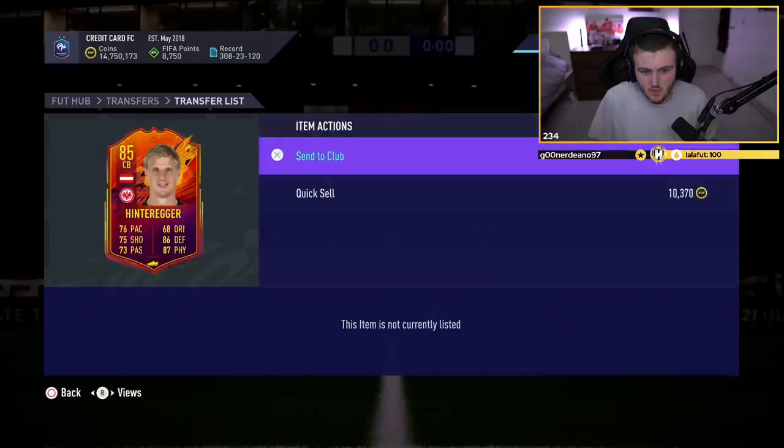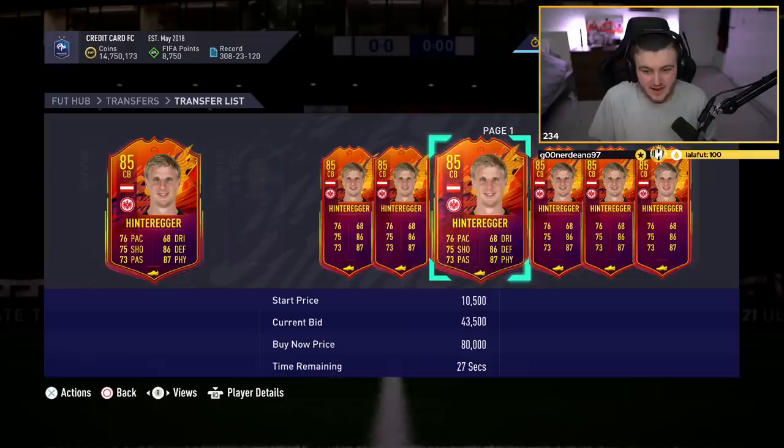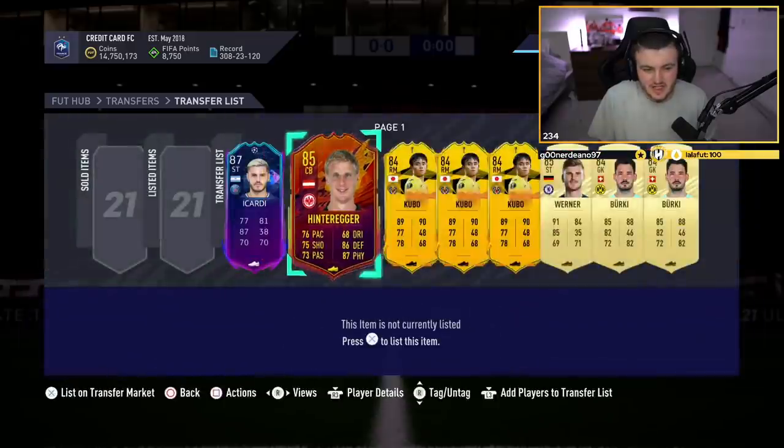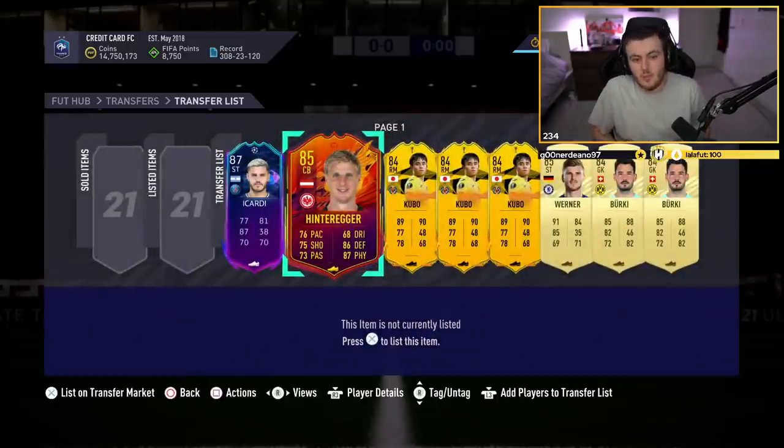So we got 12,000 FIFA points opened on the 100ks. We got Hinteregger, an inform Sommer — two walkouts — and most of the packs were non-boards. Sommer's worth probably about 45k, actually a pretty decent looking card as a center back — with an upgrade or two it'd be a nice card. That actually wasn't very good overall, but hopefully you guys enjoyed. I can't believe we actually managed to pack one — it wasn't a great one but we managed. If you enjoyed please leave a like, subscribe, thank you all for watching and I'll see you later.